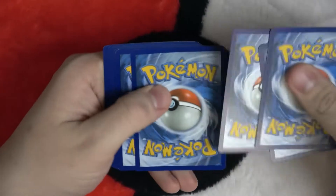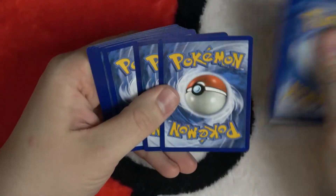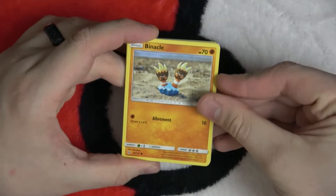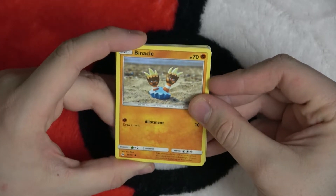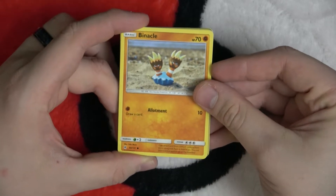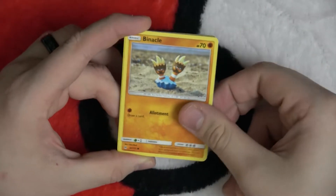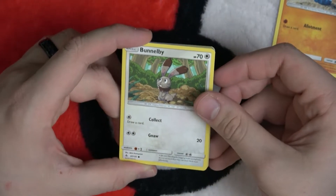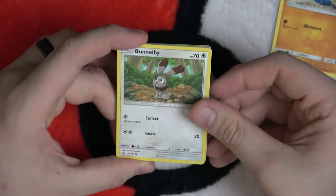One, two, three, four — and behind two, let's get going. I've never seen these cards; this is actually brand new for me. Here we have Binacle, which is the two-handed Pokémon. Wait — is this Pokémon like two hands coming out of a cupcake? What is this? This is a disgrace. This one has a funny face.